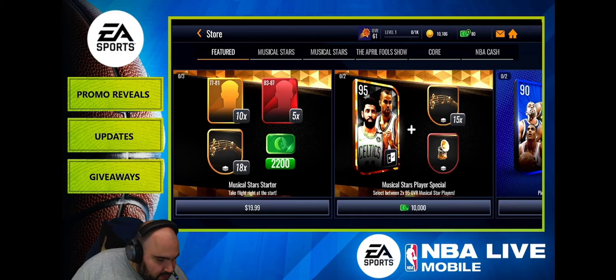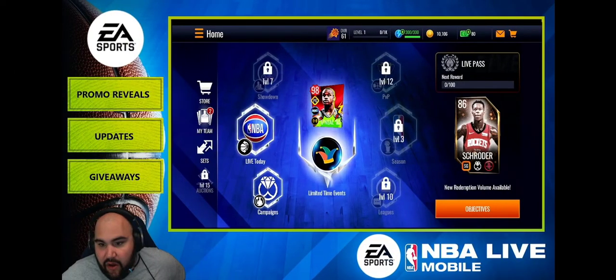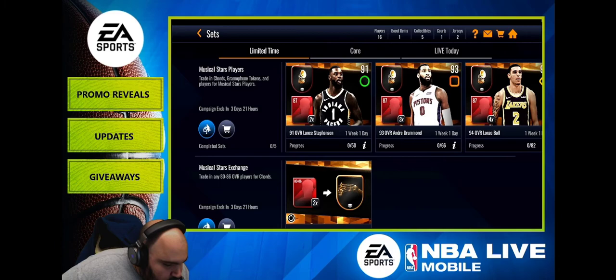The Musical Stars promo is new and live today. You get Tony Parker as one card and Kyrie Irving as another, with a redemption coming tomorrow. The Live Pass Premium player is also Siakam. Other cards include Lonzo Ball, Drummond, and Lance Stevenson.